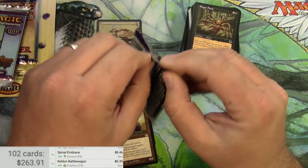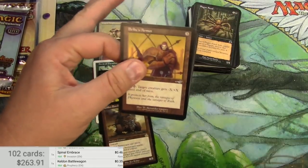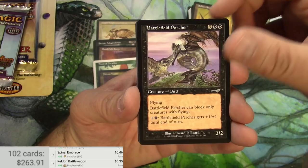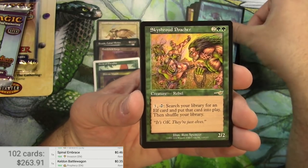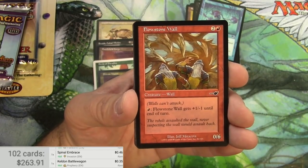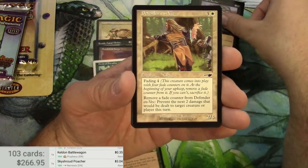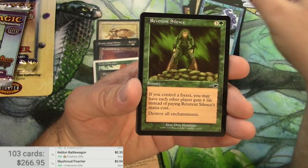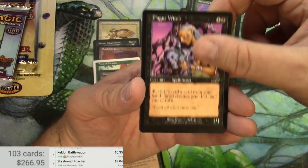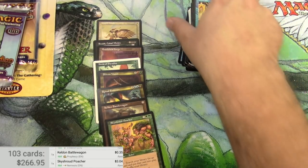Nemesis. Commons first: Belbe's Armor, Battlefield Percher, Ensnare, Skyshroud Poacher — $3.04 — Wall Percher, Ola Warriors, Skyshroud Claim — that's good — a Witch, and Infiltrate. There we go.